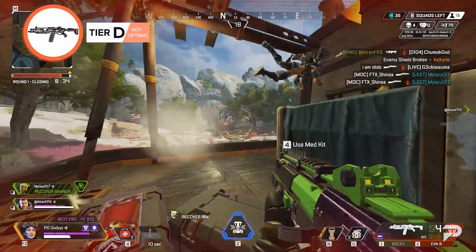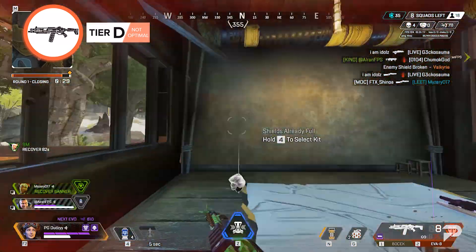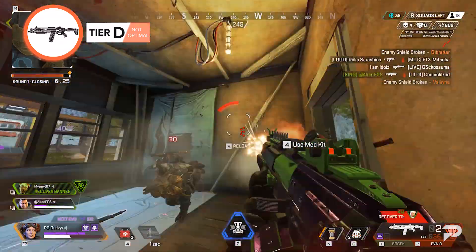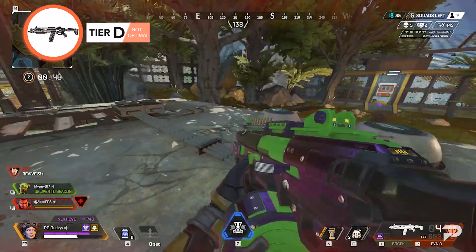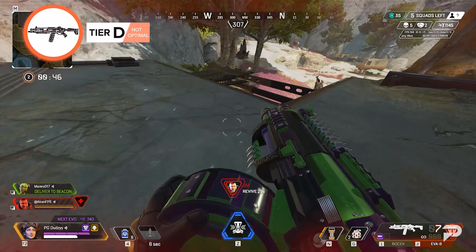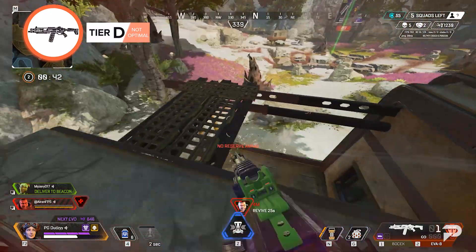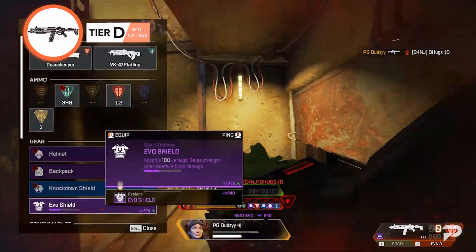EVA-8. This weapon just doesn't do it for most players. You'll struggle to find anyone who'd use an EVA over a Peacekeeper, and many would even rather run a Car SMG or a Prowler than use an EVA this season. This heavily nerfed shotgun can still have an impact with the right attachments, but it's still not as strong as it was before. It does have a fast fire rate and can be good for running and gunning gameplay, but you'll do better with almost anything else.